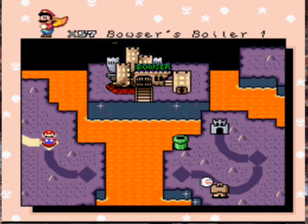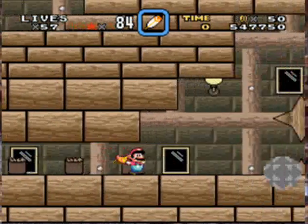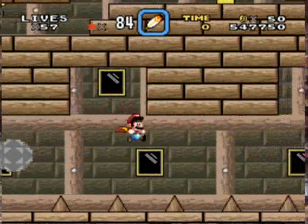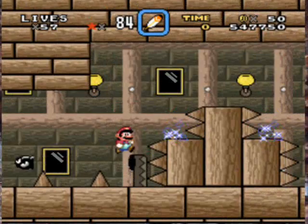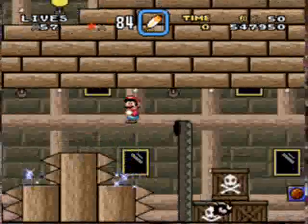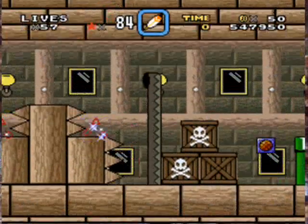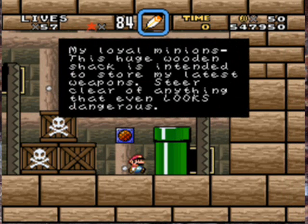So Bowser's Boiler is where we're at. World 8 out of I think 11. Yeah, so if you remember, this is the same level that we had earlier in the Dark Dex World. So we'll have to be really careful here because there's Kennex Spikes. My little minions, this huge wooden shack is intended to store my latest weapons. Steer clear of it, anything that looks dangerous.